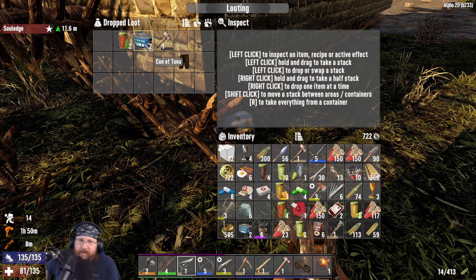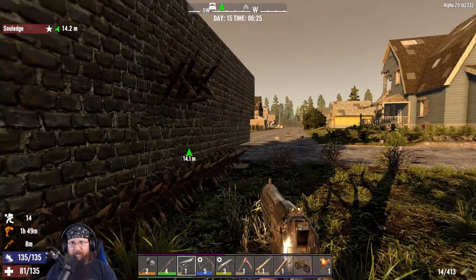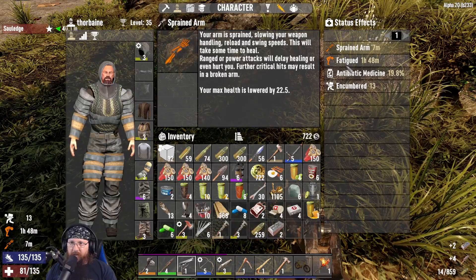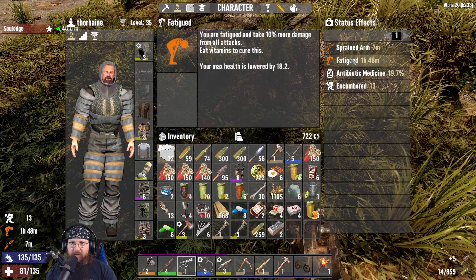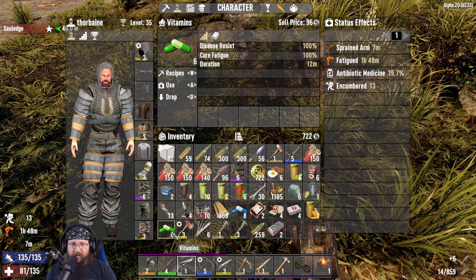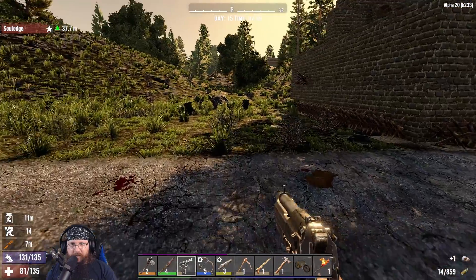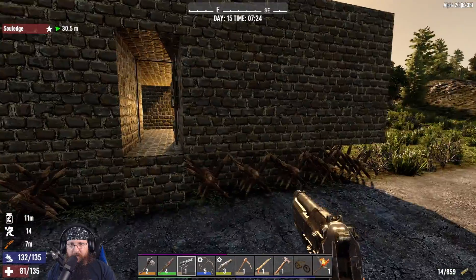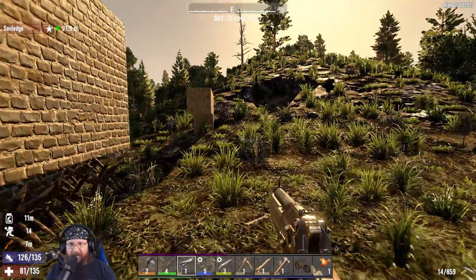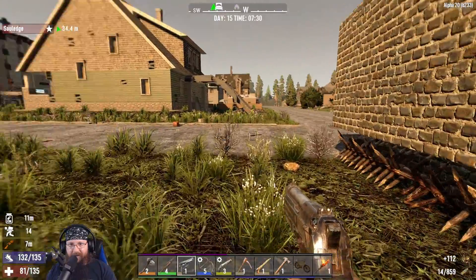You see all the damage that's been done to it? Specifically these missing blocks here - all the blocks are now back and we're ready for the next blood moon. I am fatigued, I need to eat vitamins. I have a sprained arm, I gotta go get a splint. I broke my game! Yeah, I glitched it somehow - I can't even open the escape menu, I have to hard shut off the game.